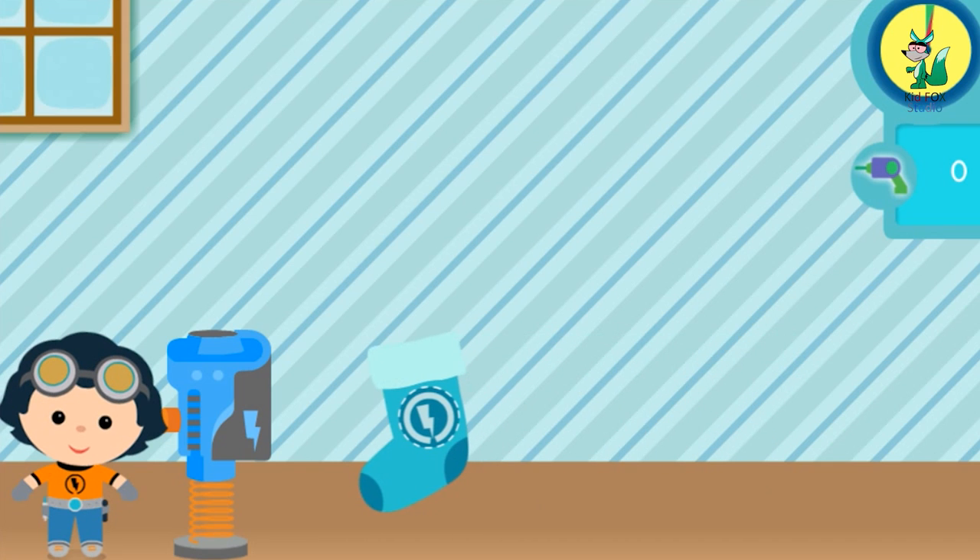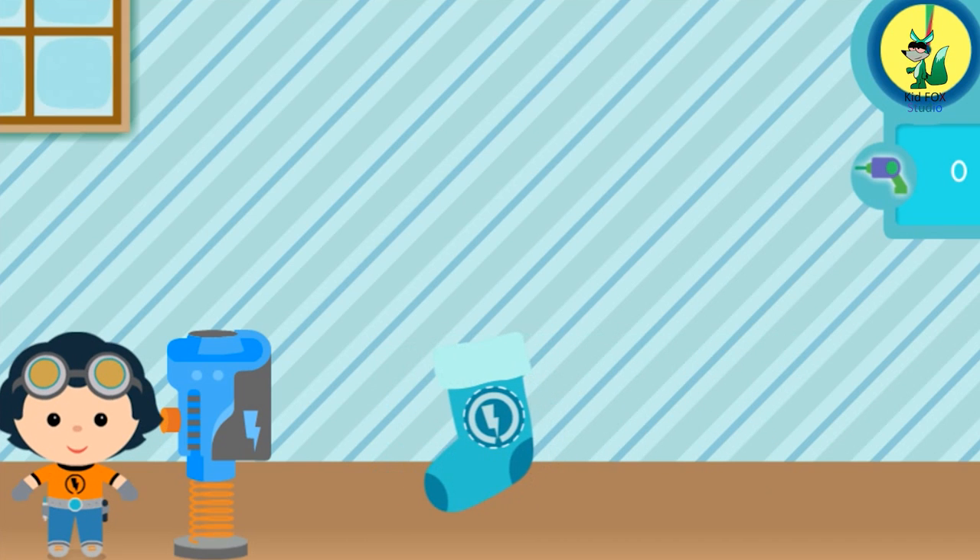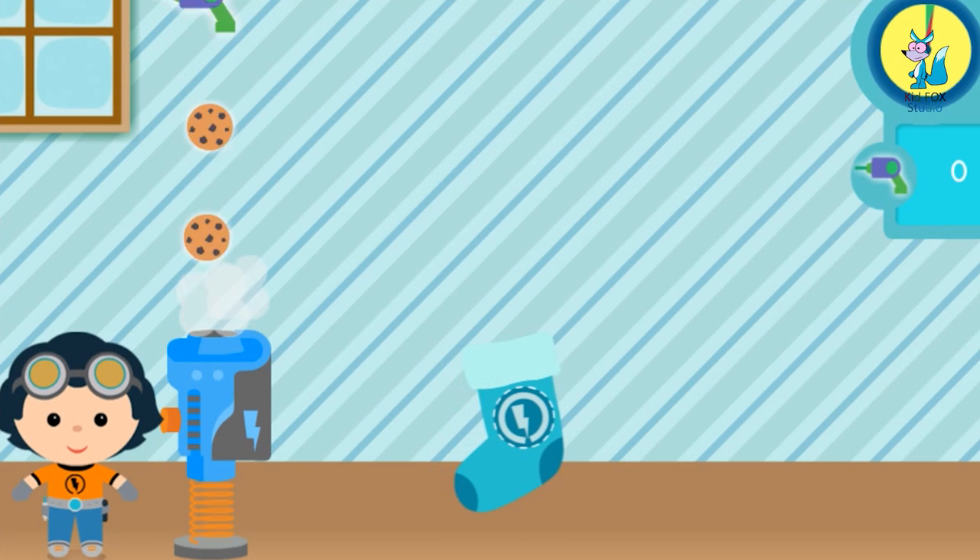Rusty has made a machine to help Santa send presents right to stockings — the Stocking Stuff-O-Matic! We need to collect great gifts to stuff in each friend's stocking. When you see a gift for that friend's stocking, move the stocking underneath it to collect it. Try it!